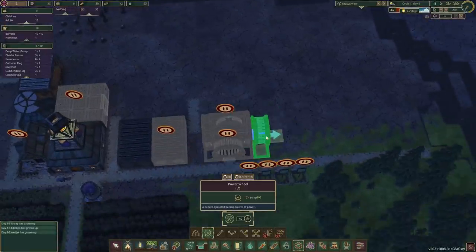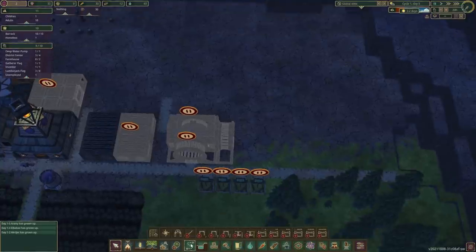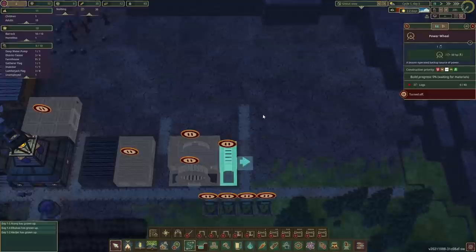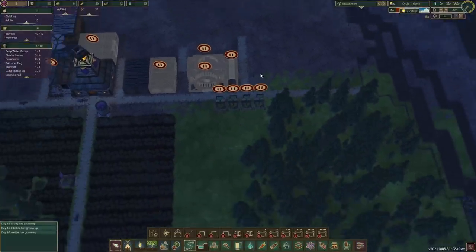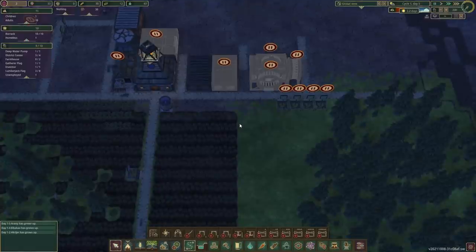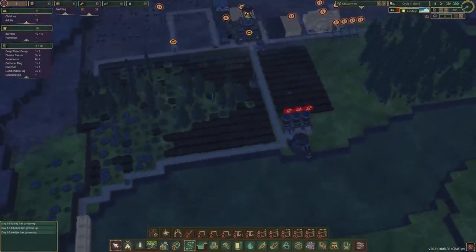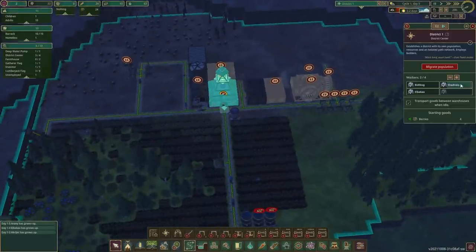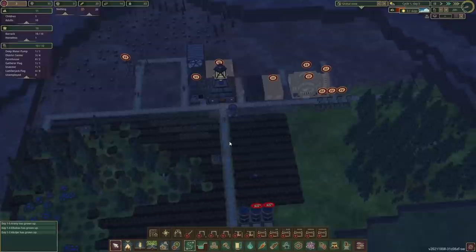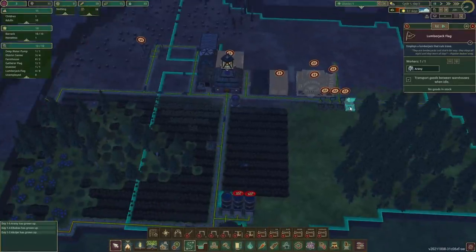And then we'll do one more power wheel just behind so in the future we can run some more power through here. And the forester can just go in the corner somewhere there. Let's speed up the time. We've got one unemployed — why don't you become a lumberjack?